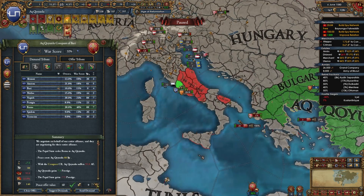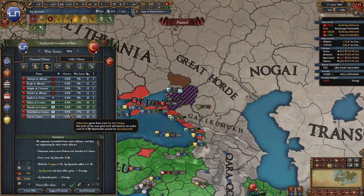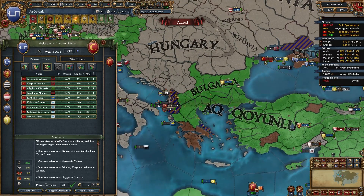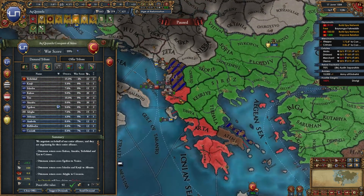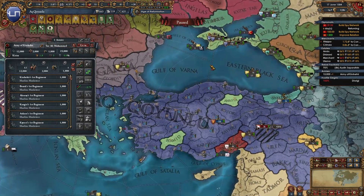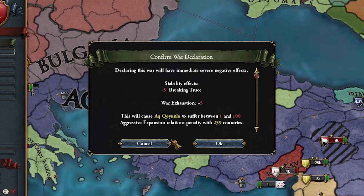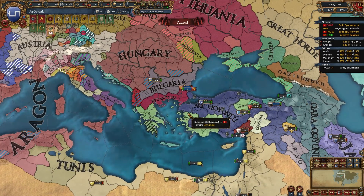Let's finish these guys off. Let's make them return some cores — give this back to Crimea, give this back to Venice, Albania, something like this. Truce break. Crimea also just declared on them. Things were looking up for almost the entire game, but alas the rebels and disasters towards the end broke my nation.